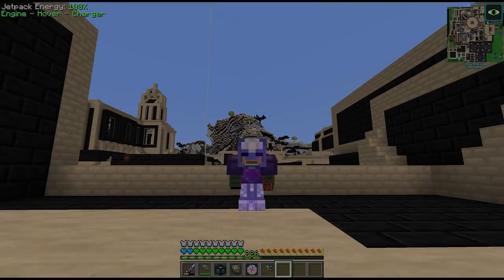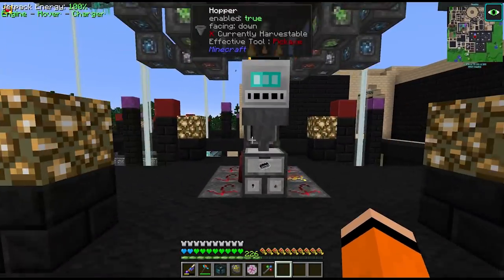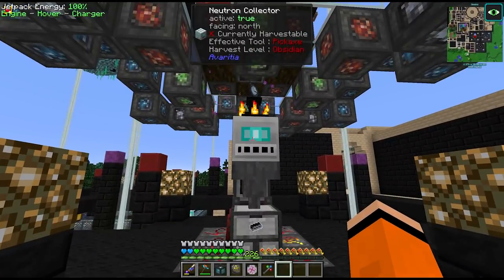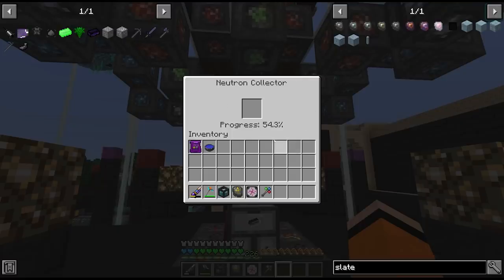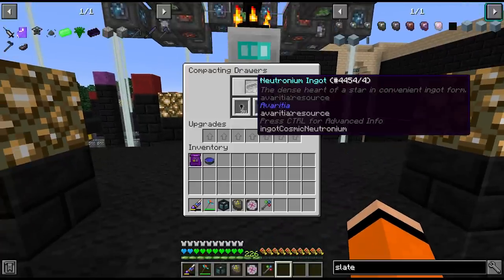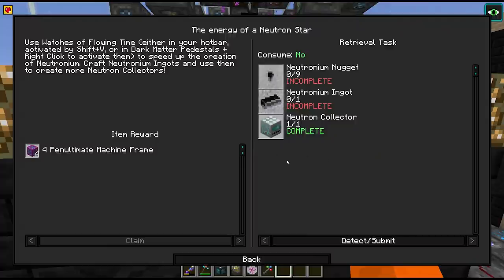Hey guys and welcome to Divine Journey 2. Today we're going to be making some creative items - it's going to be a lot of fun. Last episode we finally managed to get our neutron collector. This thing has been collecting for about 11 hours and we have 42 neutronium ingots. We can immediately pick up our first quest of the day for neutronium.